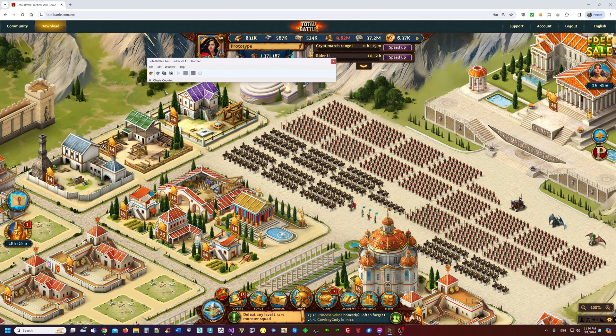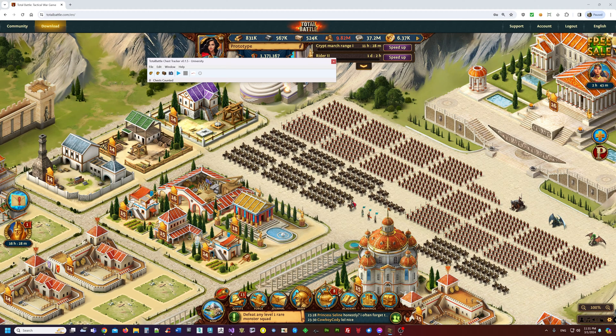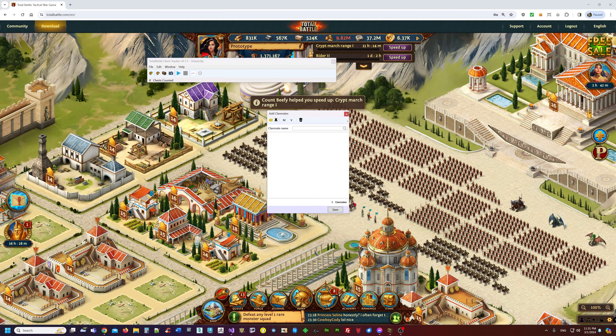We launch the program and go to Manage Clan, then Add Clan. Next, go to the second button — it should say Manage Clanmates, but that label needs to be fixed soon.